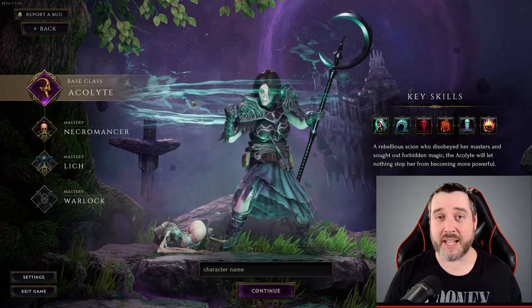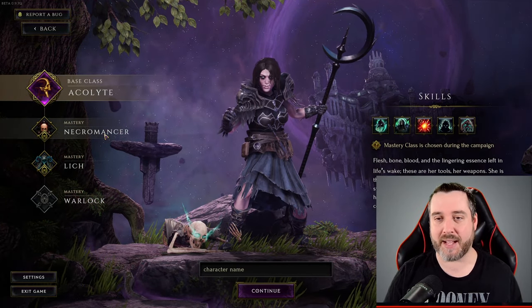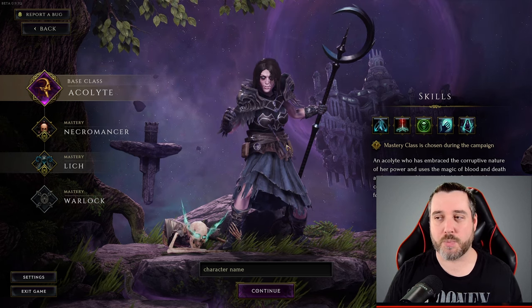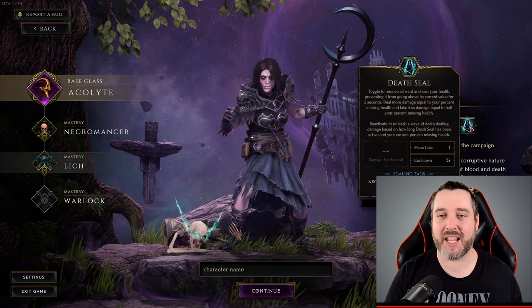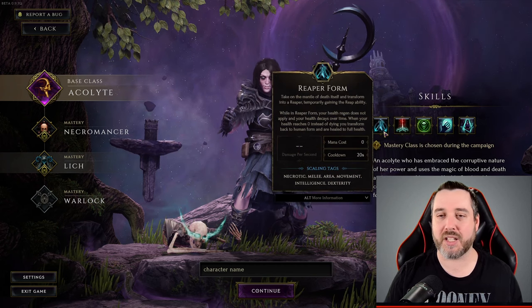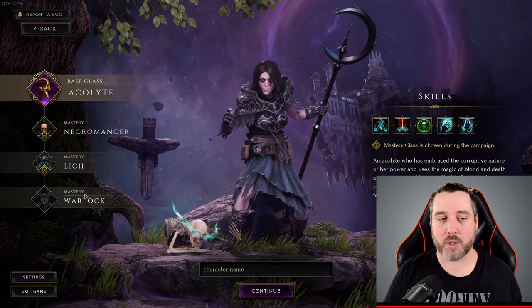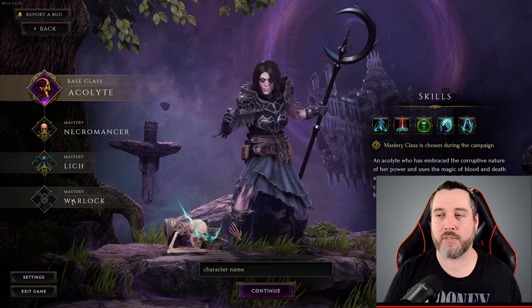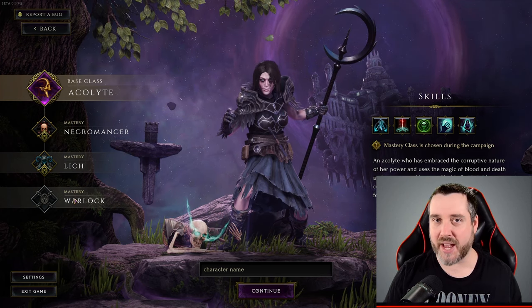The Acolyte is more of your dark magic dealer. You can go the route of the Necromancer to summon many different minions, the Lich, which is more of a death-style life-leeching class with a reaper ability and lots of death magic. And then there's the Warlock, which is more of a debuff and curse style class.